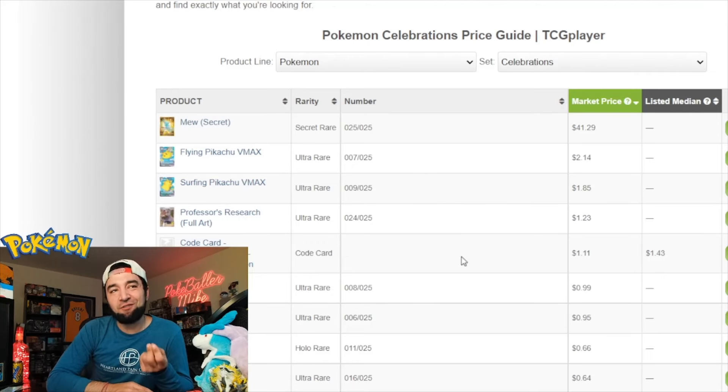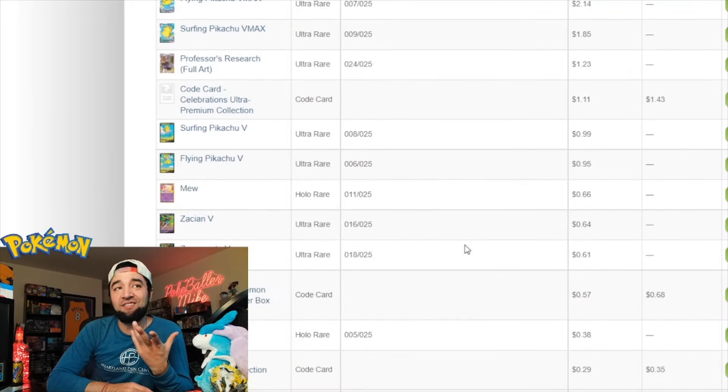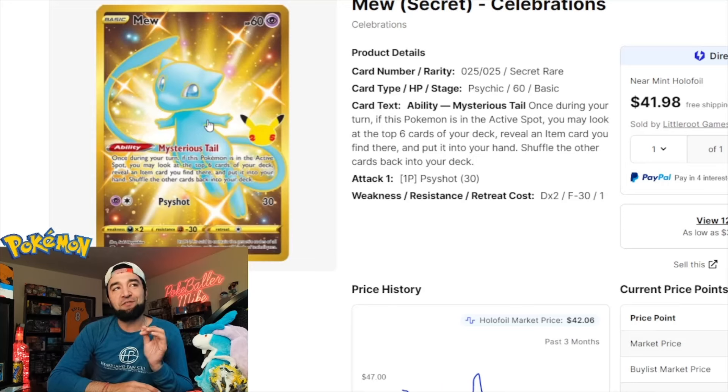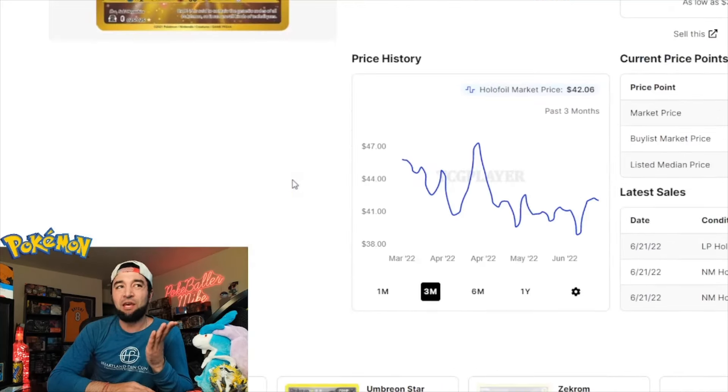We're using TCGPlayer for this, so as always we have the card list up here. There's not a lot of cards over two dollars in the base set — only two actually: the Flying Pikachu VMAX and the Mew secret rare. We're going to look at that gold card right here. ETBs are going for about $40 to $45 — that's an absolutely beautiful card.